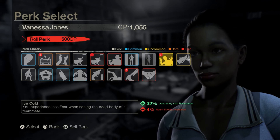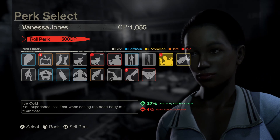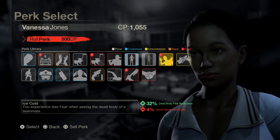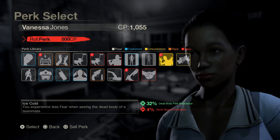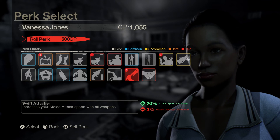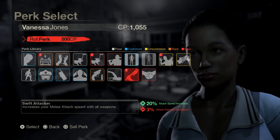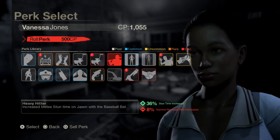An Uncommon - Ice Cold. You experience less fear when seeing the dead body of a teammate. That's a pretty high percentage because it's a nightmare running along, seeing someone dead, and alerting Jason to your position. Thirty-two percent fear reduction - that's pretty cool. I wonder what the Epic version would be like.